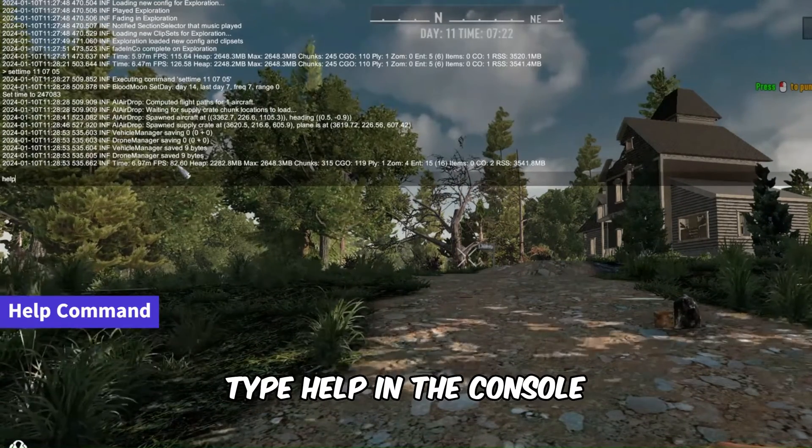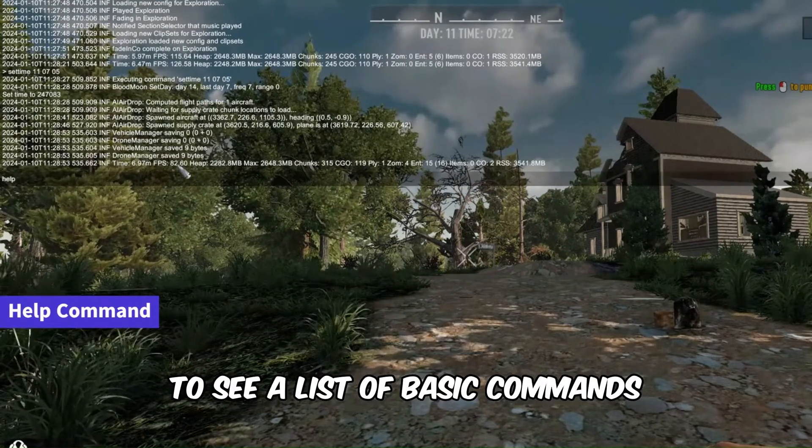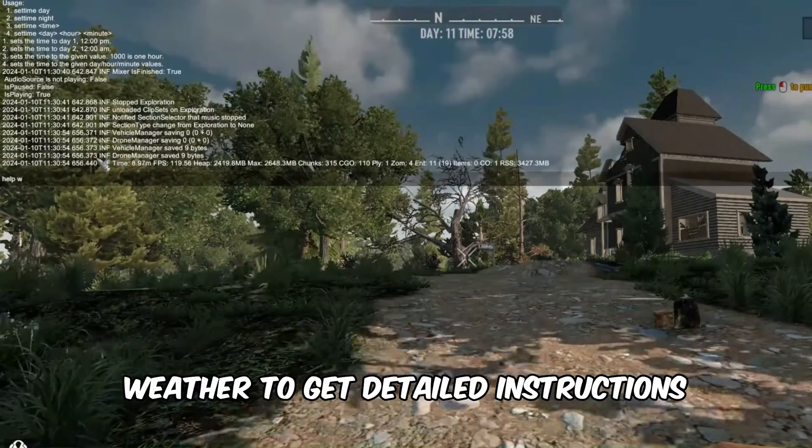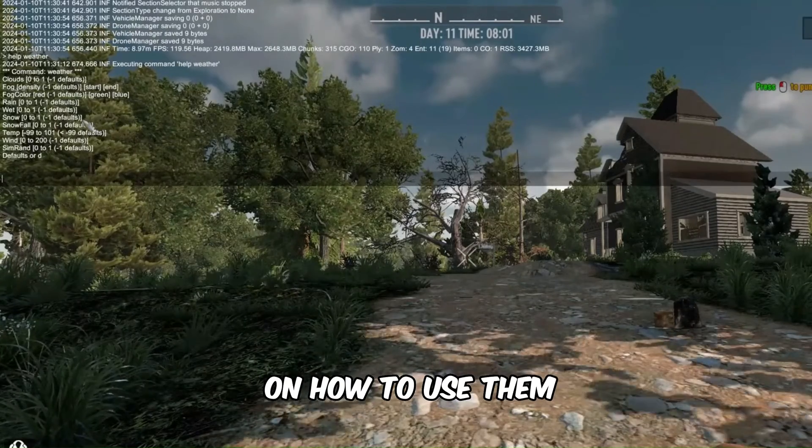Feeling lost? Type "help" in the console to see a list of basic commands. But here's a pro tip: use help with a specific command — like "help set time" or "help weather" — to get detailed instructions on how to use them.